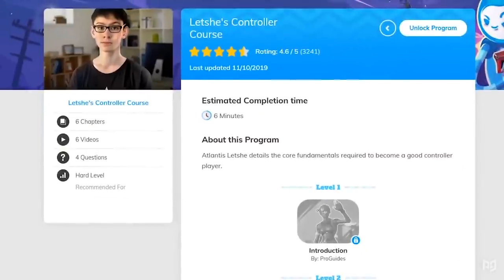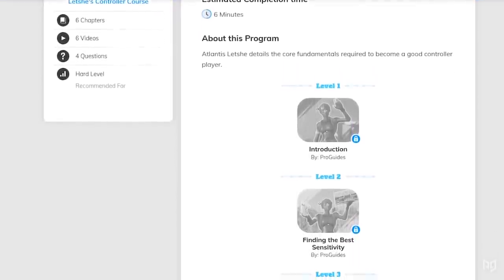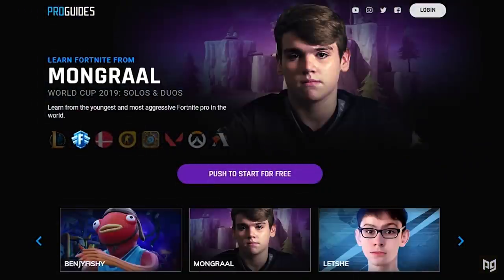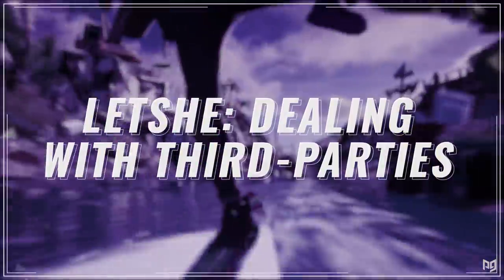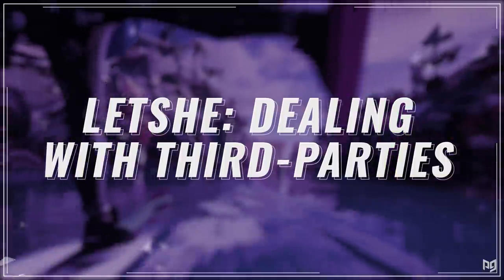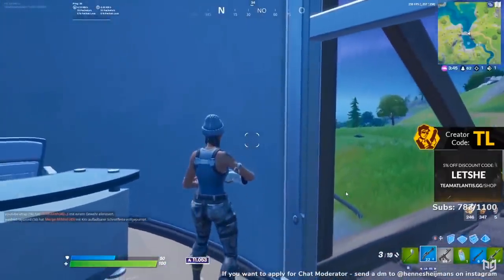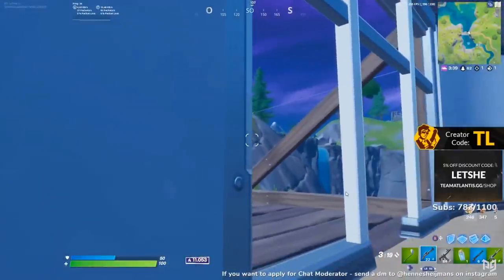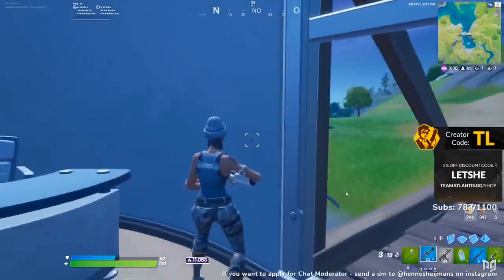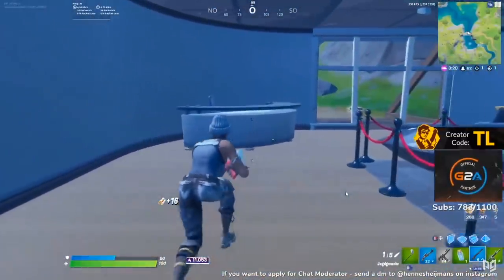Now let's look at Lechi, who has an exclusive course on the site covering everything you need to become a godly controller player. We also have live classes with some of the best players in the world — click the link in the description to check that out. We find Lechi chilling at the bridge during mid-game. Tons of players rotate through this spot, so by setting up here he can potentially open with a bunch of free damage on unsuspecting players. It's actually a great strat for when you have nothing else to do during mid-game.